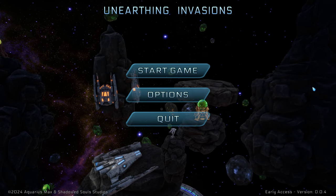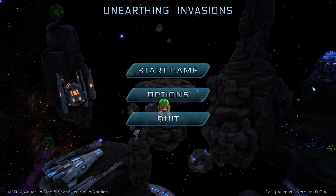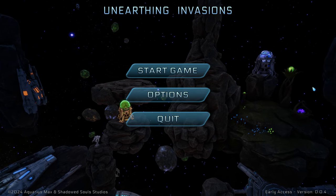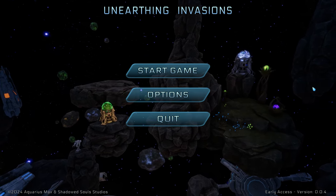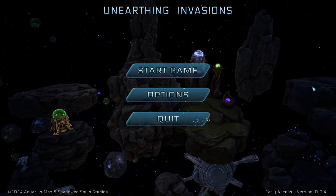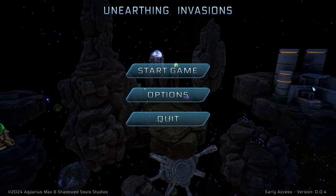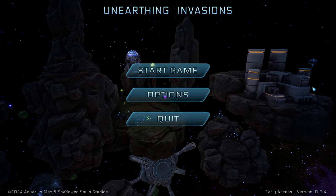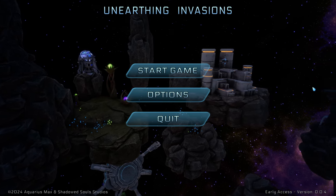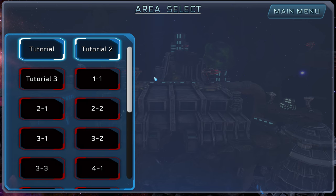Welcome back everybody to another All Things Nerd video. My name is Nathan. Today we're doing a little bit of a different video — I want to gain some traction on a new game coming out called Unearthing Invasions. It's being developed by Aquarius Max and Shadowed Souls Studios. Many of you may know Submerged in the ATN Discord — him and his studio are developing this game. I've gained access to an early build and I'm very excited to show some gameplay. This is the main menu — there's quit, options, and start. We're going to hit start and do the first tutorial.